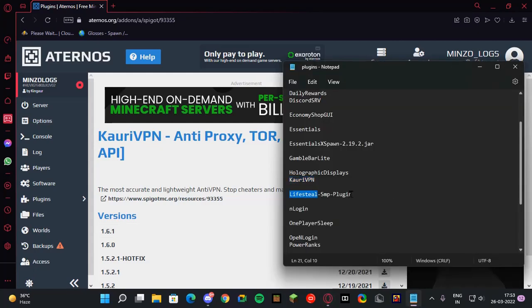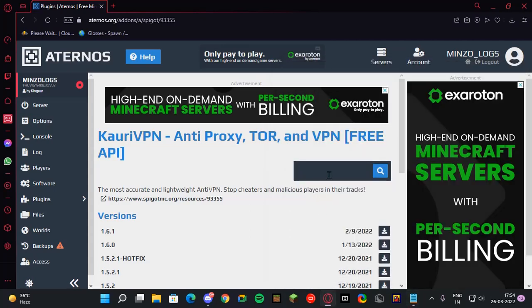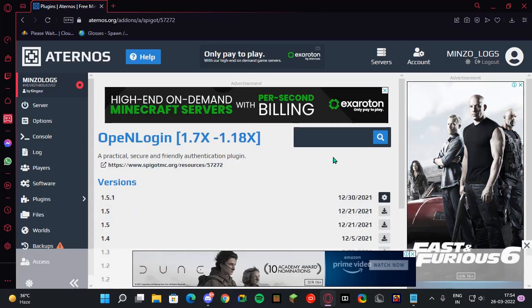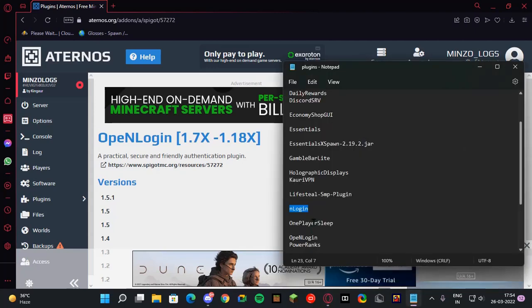Then there's the LiveSteal SMP plugin — if you want LiveSteal in your server then add it, otherwise don't. If you want a tutorial on this plugin, let me know. Then we have NLogin, also called OpenLogin. Install this plugin. I don't recommend AuthMe Reloaded because some clients like Russ can bypass it, so make sure you install NLogin or OpenLogin. You can also use Login Security or FastLogin.